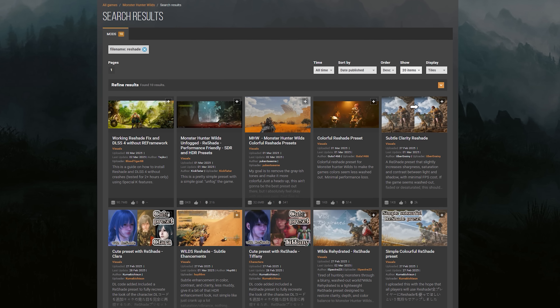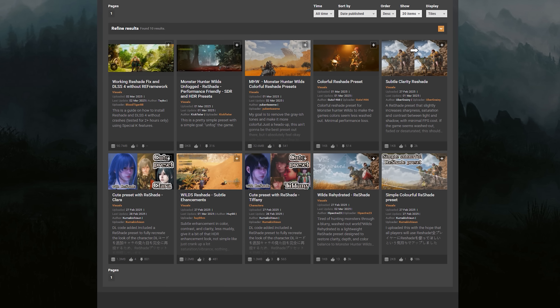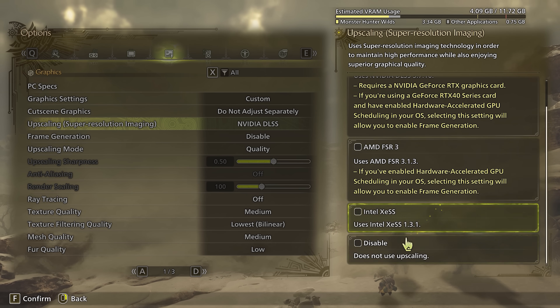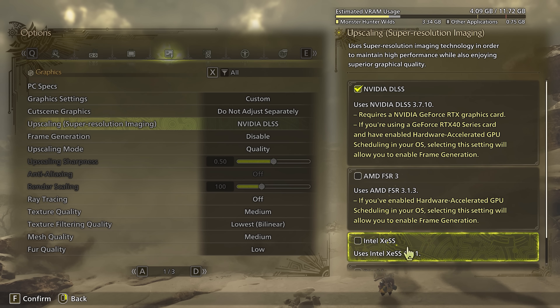If adjusting brightness isn't enough, I recommend trying ReShade with some presets to enhance the colors and improve the overall look of the game. Just keep in mind that using ReShade may come at a performance cost. The other aspect of image quality is upscaling, which is of course an absolute necessity to run these so-called groundbreaking visuals.